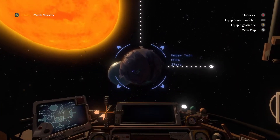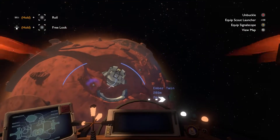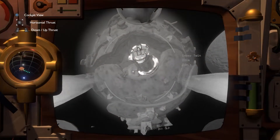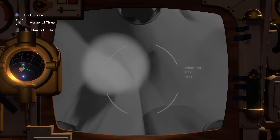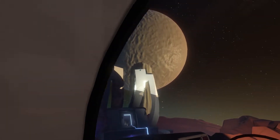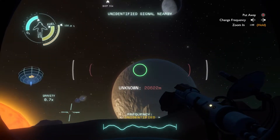That looks like the other escape pod in here. Let's see if we can land this. All right, easy peasy. What the heck is that — is that ash being pulled off of the other twin? Interesting. It looked like there was something sticking out of it as well.